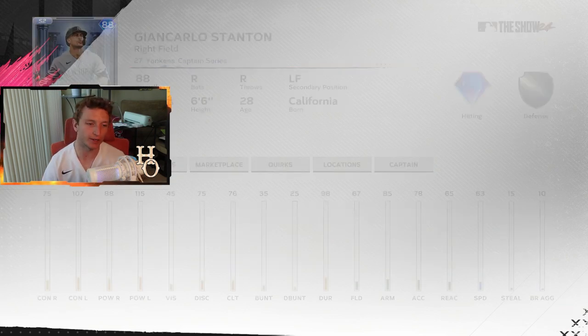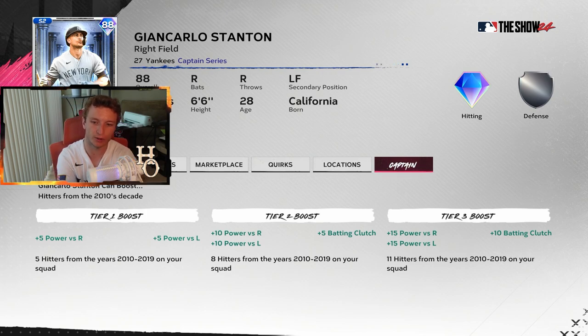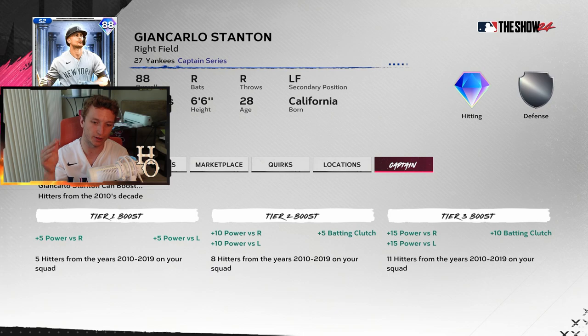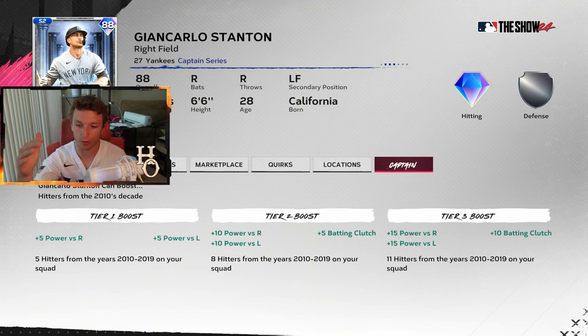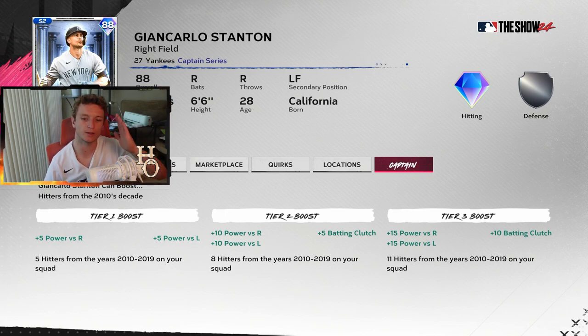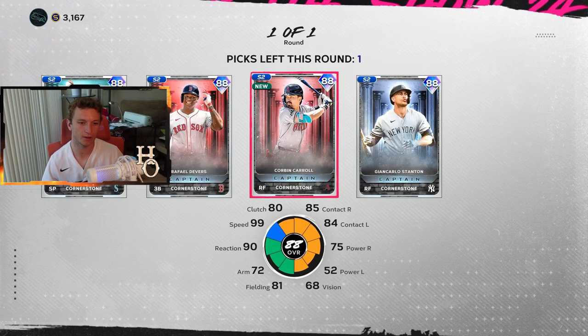The final captain is Stanton — 88 overall with 115 power — and the boost requires 11 hitters from the years 2010 to 2019 on your squad, with 15 power versus both sides and 10 batting clutch. It won't be hard to meet that requirement... although 2019 is the cap, so it probably doesn't include live series cards since those are 2024. I'll be interested to see how easy or hard this requirement is to meet.